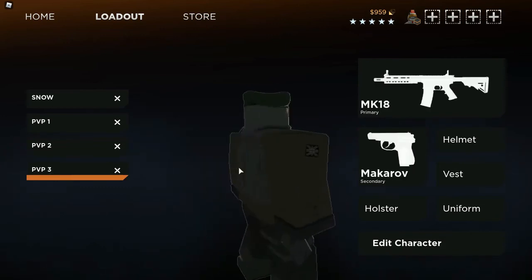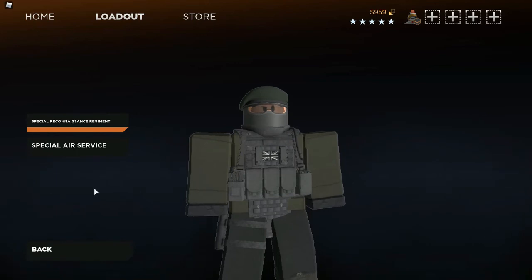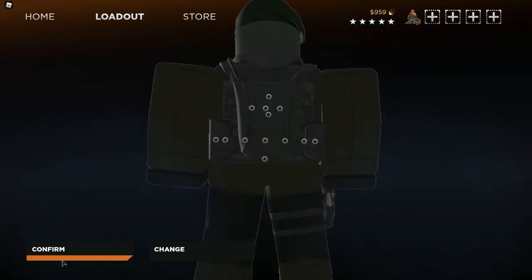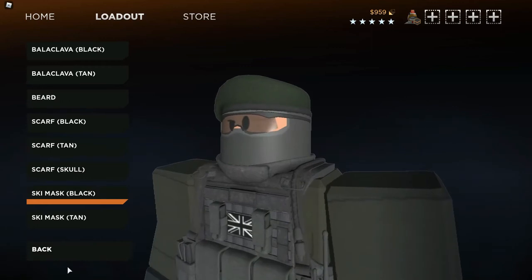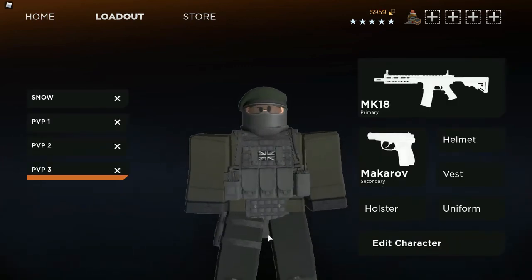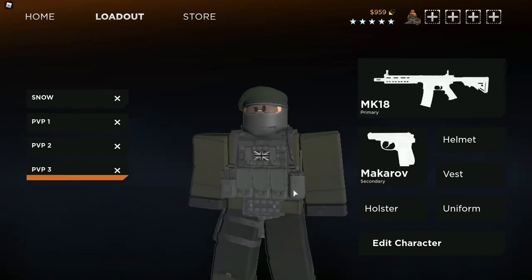The final outfit is the SRR look. Go to uniform, choose United Kingdom, and select Special Reconnaissance Regiment. Then go to vest, change, misc, and choose Eximus. Put all the attachments and add a black hydration pack. For the helmet, go to change, hats, and choose the beret. Add the ski mask black for the face. Change the color of the beret to green and add eye protection. So the first outfit is a Russian juggernaut, the second is a US scout, and the third is an SRR outfit.